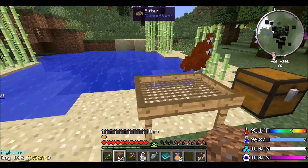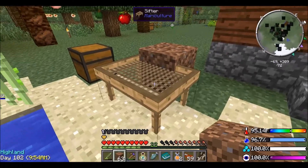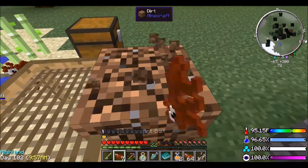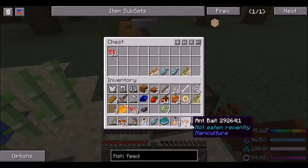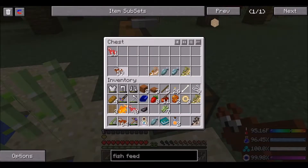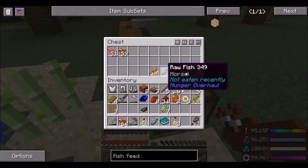So it looks like their HP has gone to zero. I think this is a little bit glitched - I don't know why it's doing that. What's my chest plate doing there? Let's put that back on. I think it's a little bit glitched, which is a shame. But it did just crash my computer - Minecraft crashed a second ago.